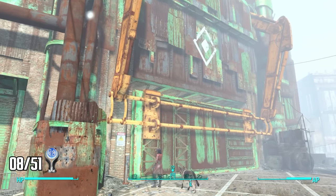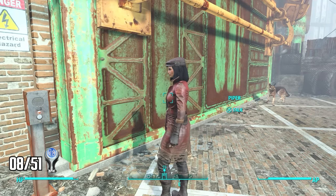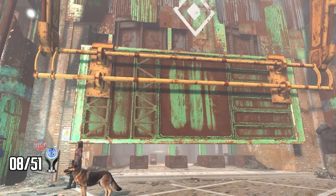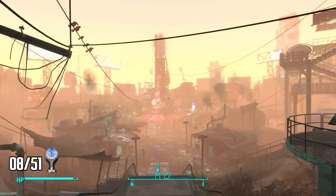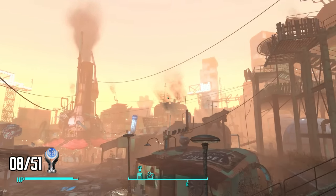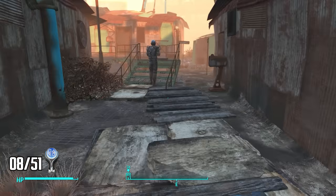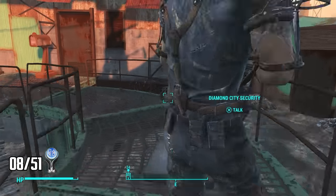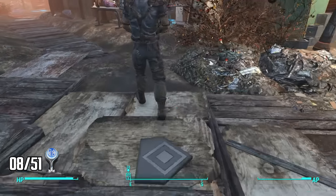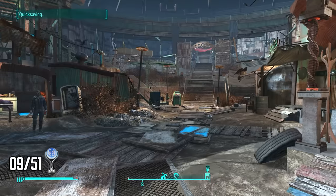The next quest tells me to find Diamond City, so I head there. I find a woman at the city gate named Piper — she's the editor of the city's newspaper and has been banned from entering. We lie by saying I'm a trader with goods to sell and they open the gate. Diamond City was built inside Boston's baseball stadium. Upon entering I find Home Plate and my instinct was to find the other three bases — I found first, second, and third base, and after making it back around I got the Home Run trophy.